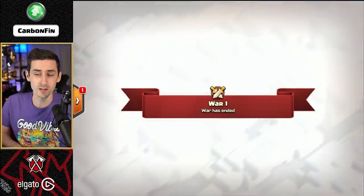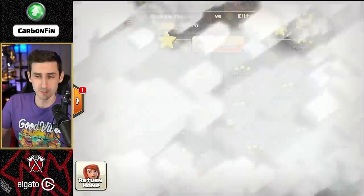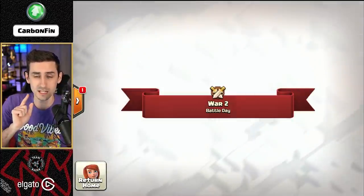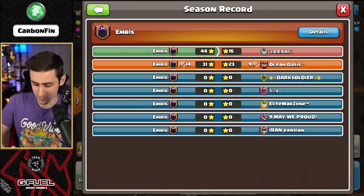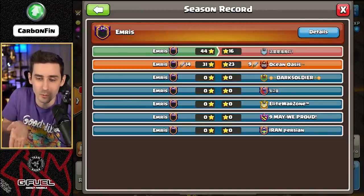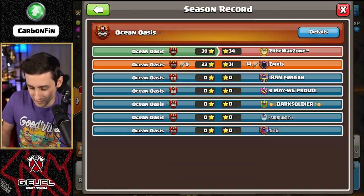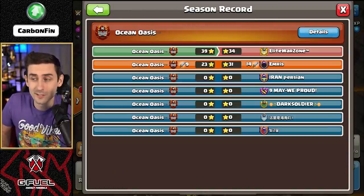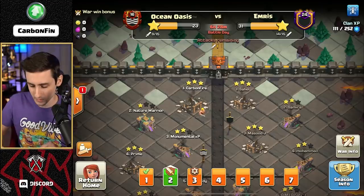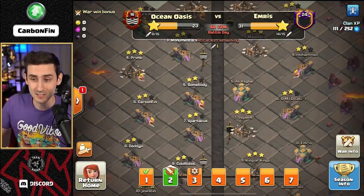We did win war number 1, which ended up being a score of 39-34, but we are now playing this clan who did get 44 in the first war. Because that clan, when we play them in war number 6, is going to have like Town Hall 12s and 13s. Why is it in Champs 1? I have no idea, but either way, we've got a couple attacks to do.